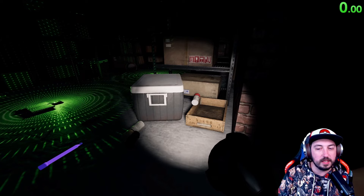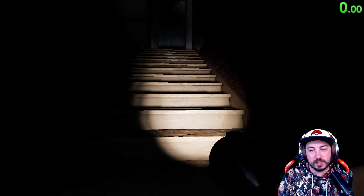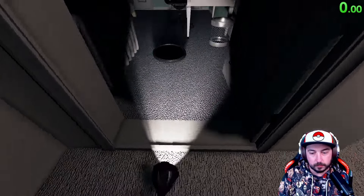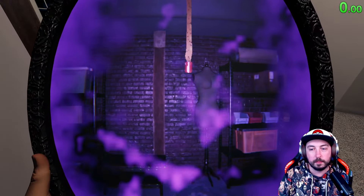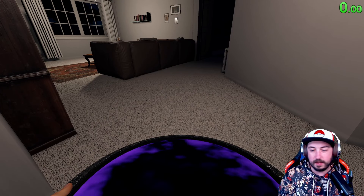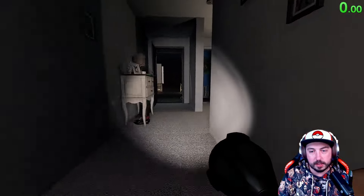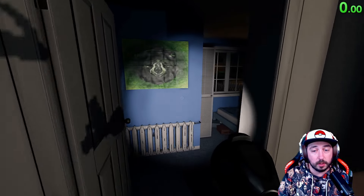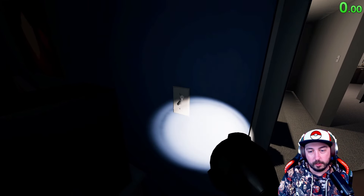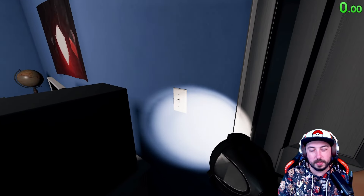It is throwing things, which means it's less likely to be a shade. It's just going to come down to when it hunts, because shades will also hunt way later. Since it's throwing things in the room, I'm not really sure how well that's going to go. When we look at the mirror, it takes away about 20% sanity — we're probably at around 70% right now. Now we should be at about 50%.